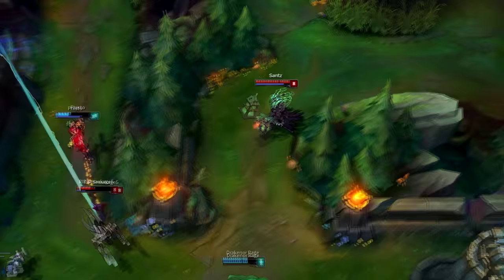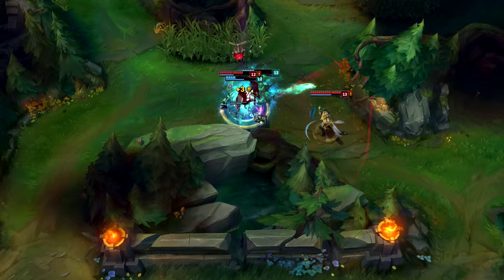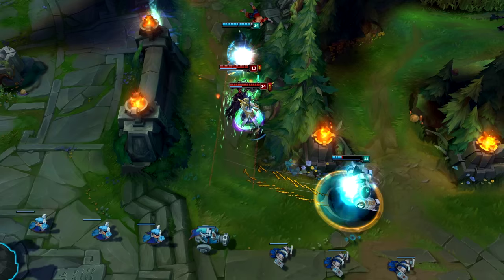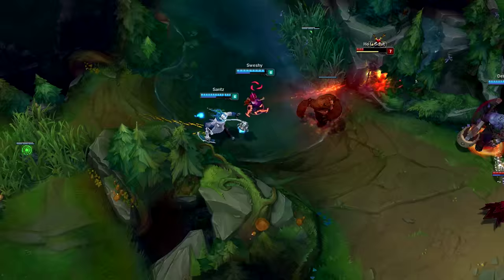For your lantern in team fights, save it for allies that are out of position so you can pull them to safety. For your Flay, use it as peel or to interrupt abilities like Tristana's jump or Vi's Q. For your Box, you can use it as engage with a Flash-Flay-Box-Q combo so enemies either stay in the box or get hit by the walls and slowed. For disengaging, put the Box down to stop enemies from reaching your carries so your carries can get away.